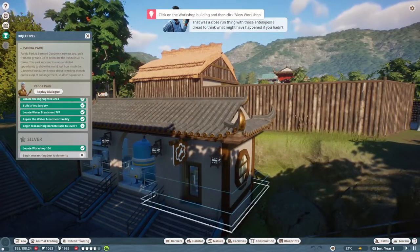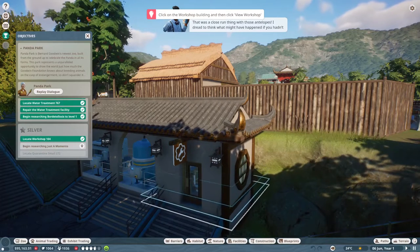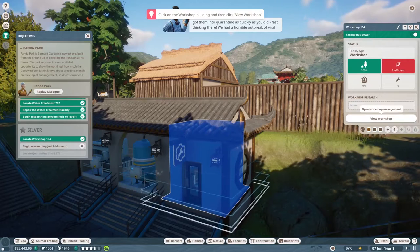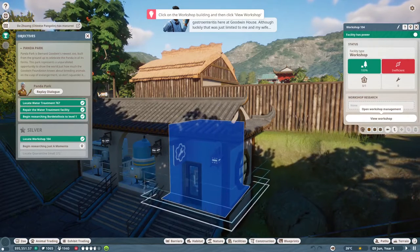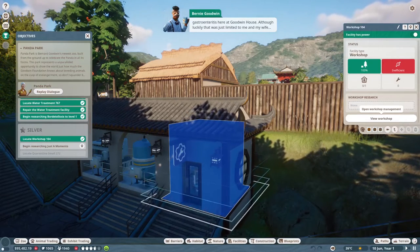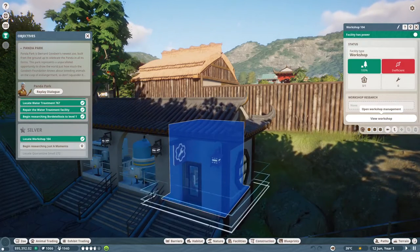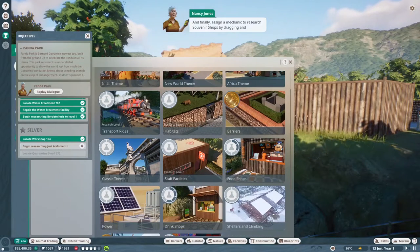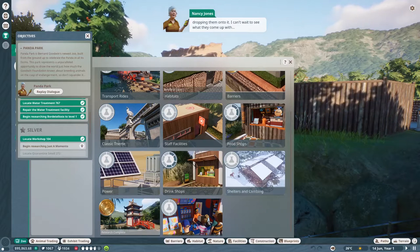Whew! That was a close run thing with those antelopes. I dreaded what might have happened if you hadn't got him into quarantine as quickly as you did - fast thinking there. We had a horrible outbreak of viral gastroenteritis here at Goodwin House, although luckily that was just only me and my wife. And finally, assign a mechanic to research souvenir shops by dragging and dropping them onto it. I can't wait to see what they come up with.